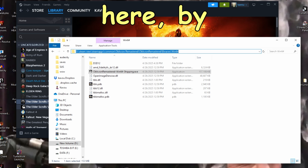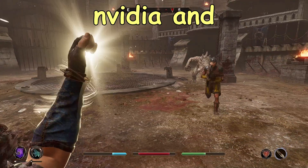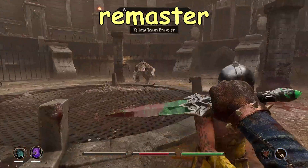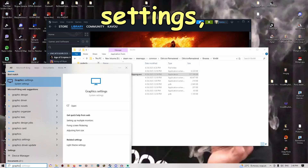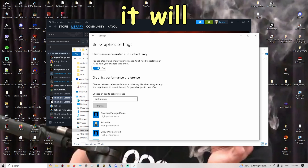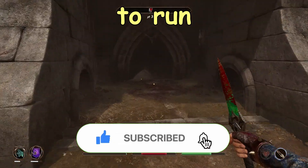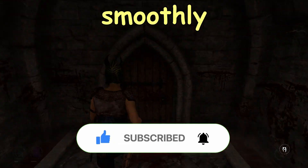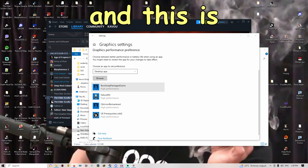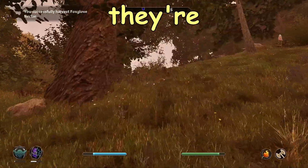You can press Ctrl+C to copy the file path since we're not done yet. Go to Windows and type Graphics Settings. Select the Hardware-Accelerated GPU Scheduling option and enable it — this focuses all GPU interaction when you launch games. Click Browse and add the OblivionRemastered.exe, the Win64 executable, and the Unreal Engine executable. For each one, go to Options and select High Performance.